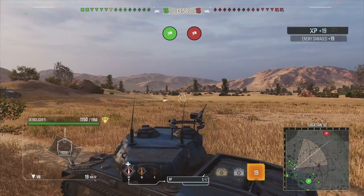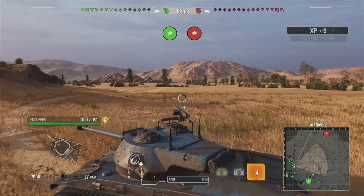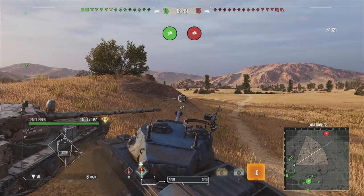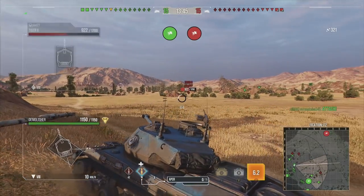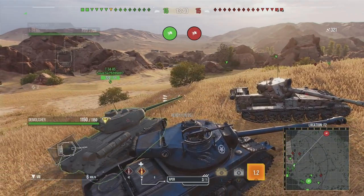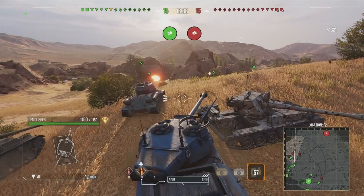The tank does have a few weak points — the side armor is one of them. It's American, of course, which means the side armor is paper, and it's also not the fastest tank you're ever going to see. But once you get past the fact that you're probably not going to be racing any EBRs around, you can still have some really good games.